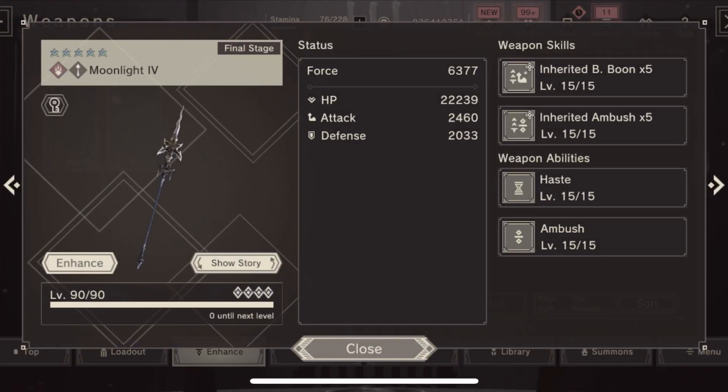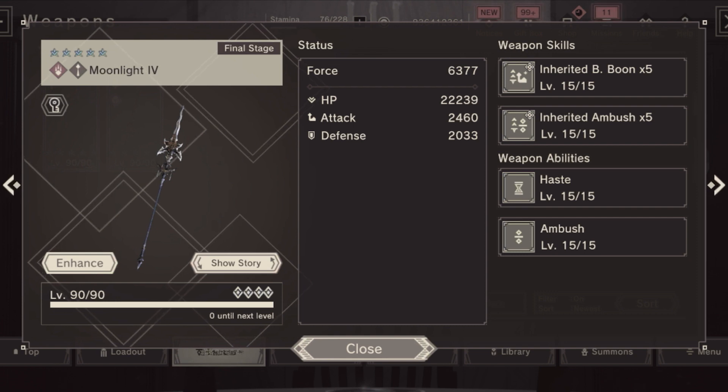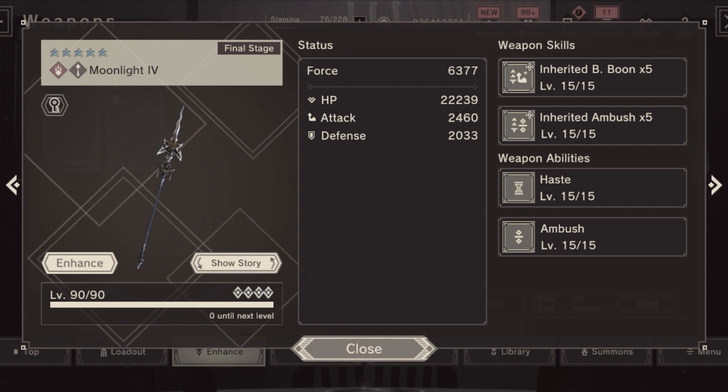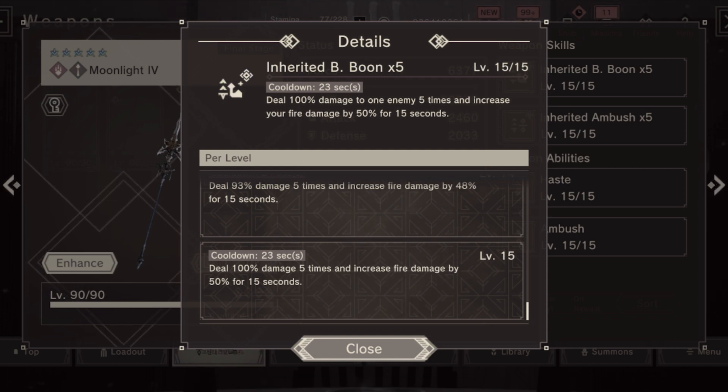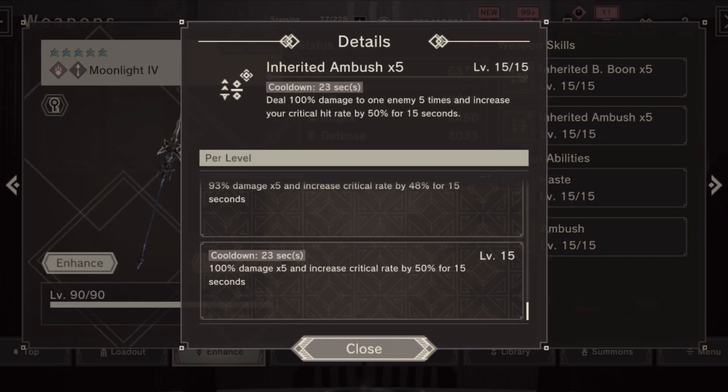Now we go to the fire spear. A lot of people guessed this spear would be fire, and yes, you're right. The stats look pretty good — especially for a spear at 2400 attack, which is great. The first skill is 100% times five and 50% more fire damage for 15 seconds. The second skill is Inherited Ambush — 100% times five and increases your crit rate by 50% for 15 seconds. This is similar to EX Marie's sword which gives AoE crit rate to the whole party, but this one is only for the wielder, so it's not that useful. We can treat it as a five-hit 100% damage skill, which is still pretty good at 500 damage.